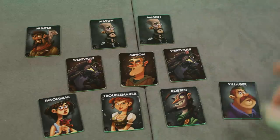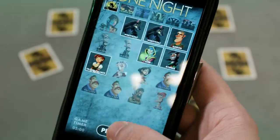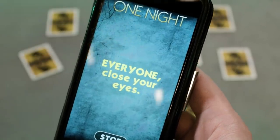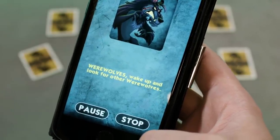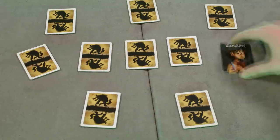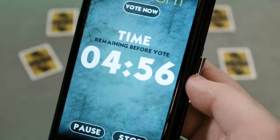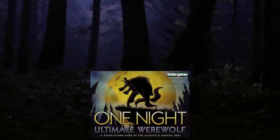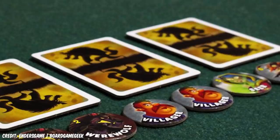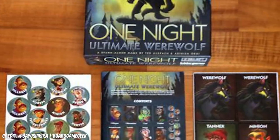Every player gets a token with a role on it — get rid of the boring villagers. Most are townsfolk, some are werewolves, and everyone closes their eyes. Then everyone's character's power activates at some point during that night, messing with the town in a major way. Roles get swapped, people's roles get peeked at, things change so much that when you wake up you've got five minutes to unravel the knot of everyone's information, work out who the wolves are and hang one of them in the town square. It is a truly wonderful, hilarious mess with loads of expansions to add crazier and crazier powers. If you're looking for a fun, accessible and party-friendly blast of betrayal, one night is your sugar fix.